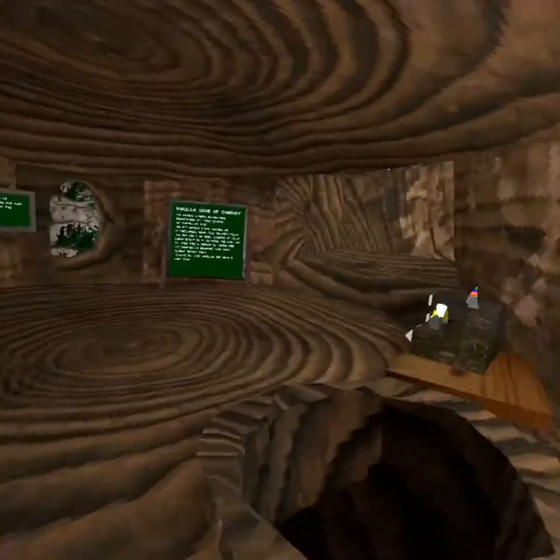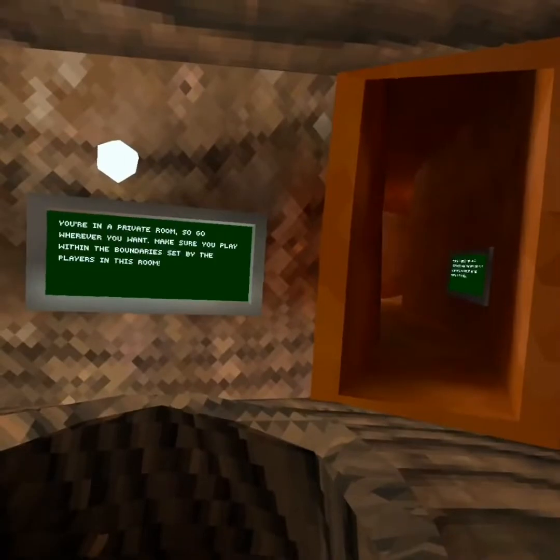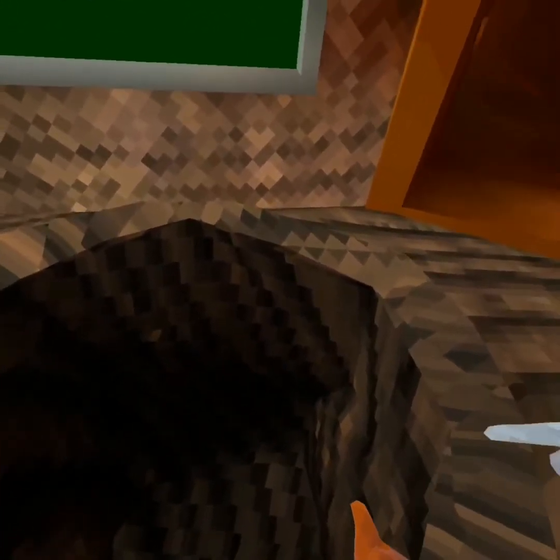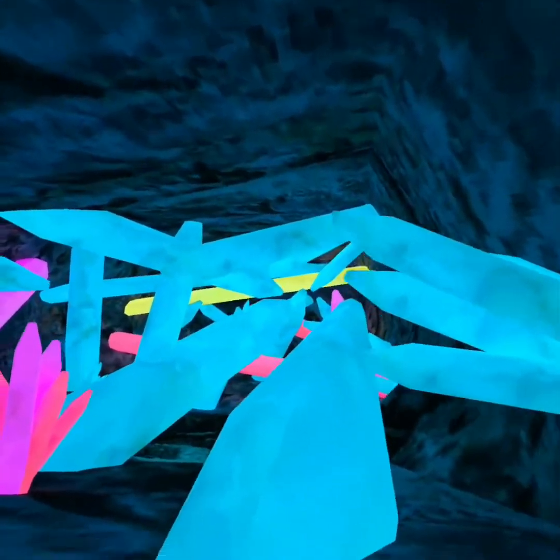The leaderboard is right here. The way to enter it is through here — there will be a door-ish thing here. You're probably wondering what this hole is. This hole is called Mines, or Caves.